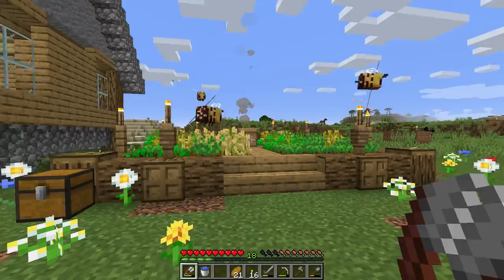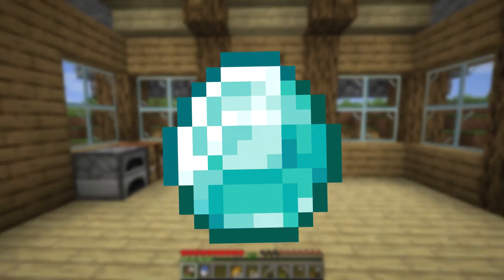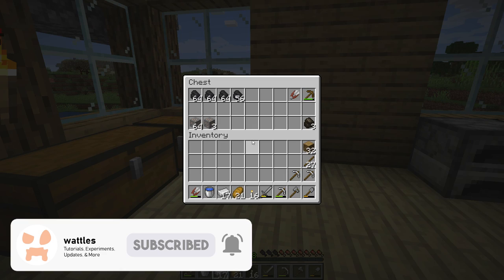Maybe we could even come back and add some beehives around this thing eventually. But today's episode is all about those shiny blue things - diamonds. We're going to talk about how you can find diamonds, and even more importantly, how you can find diamonds quickly. Just like your first caving trip, the first diamonds you find will probably be the hardest. After that things get easier because you can start enchanting - maybe if you're lucky you get Fortune 3 and boom, fully stacked diamonds in no time.